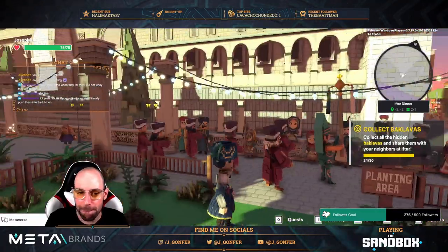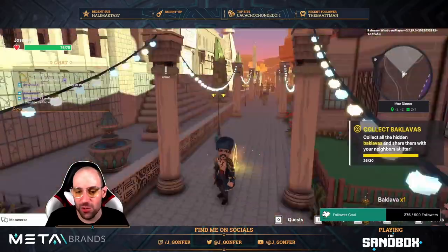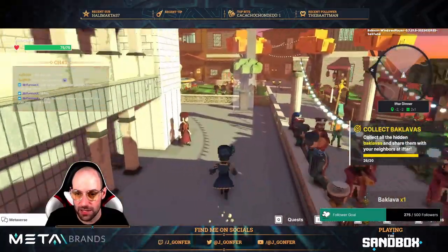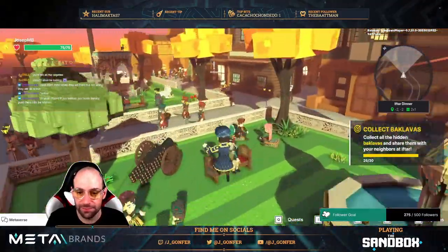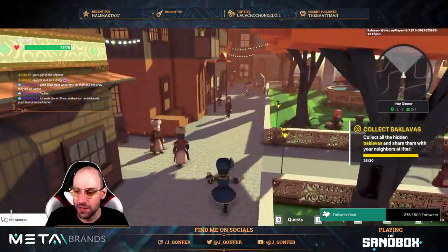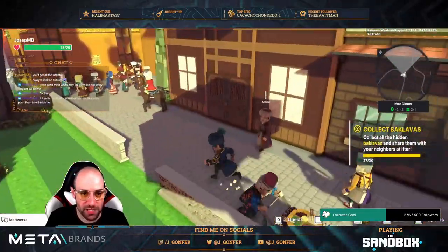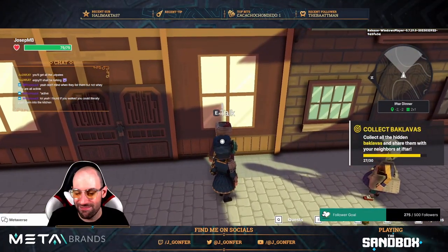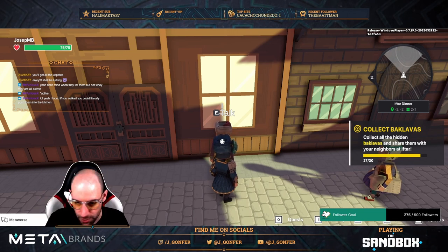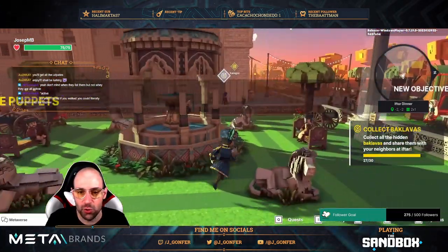Another baklava here and another one there — as I said, there are more than 30. We have a new quest just there: 'Artisan.' Now at 27 baclavas, so this is very easy to complete. Don't worry too much about collecting them — once we're finishing the experience we'll find many more. Let's accept this quest: 'Artisan — Find the Puppets.'